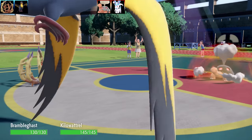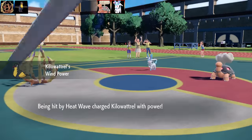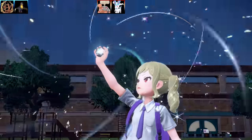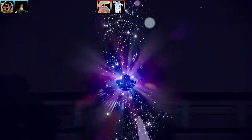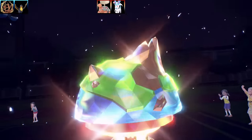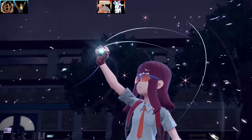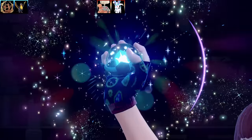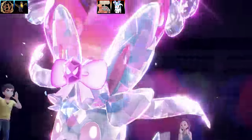Kilowattrel has Tailwind, Discharge, and Air Cutter, while Bramblegast has Bullet Seed, Protect, Tera Blast, and Shadow Sneak. A key difference is that Kilowattrel does take damage from wind moves, while Wind Rider on Bramblegast doesn't. I've got a Tera Ground on Bramblegast, using Discharge and Tera Blast on the opponent while benefiting from the type immunity.